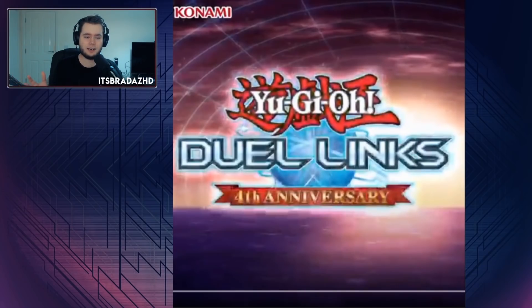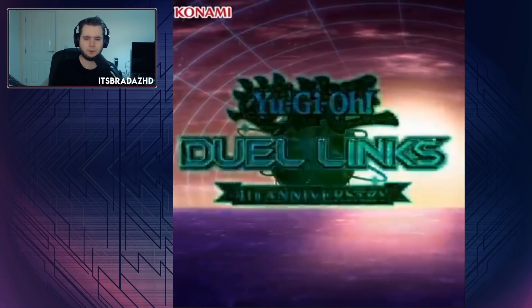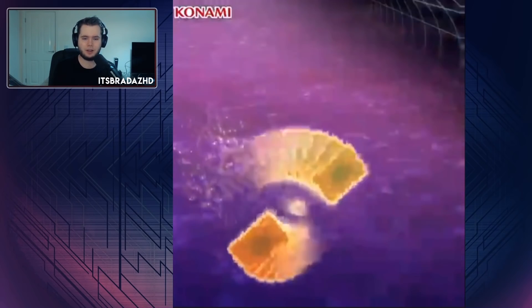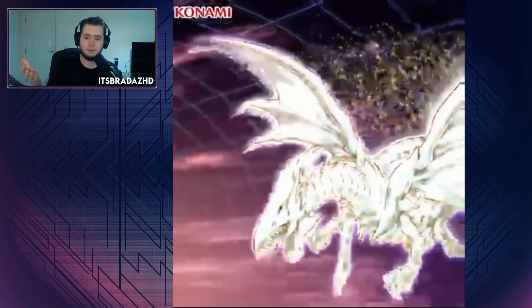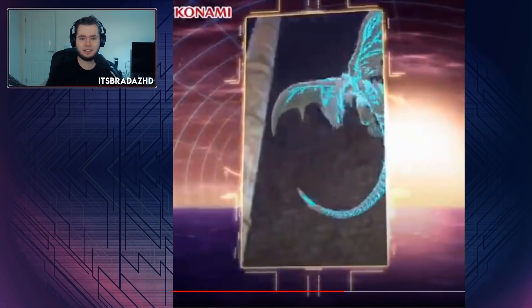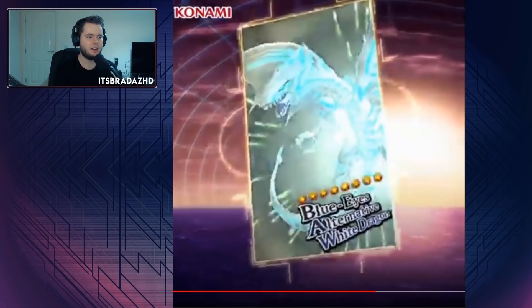We're going to look through it because there is something very important here. So, Duel Links fourth anniversary — the official logo. We know we're getting Blue Eyes for free, but also Blue Eyes Alternative White Dragon, and this is the big thing. It's not the full animation, but going back a couple of frames, we're getting a full animation for Alternative. This makes sense given how hyped the card is in Japan — they use it as a hype card quite a lot in Duel Links.